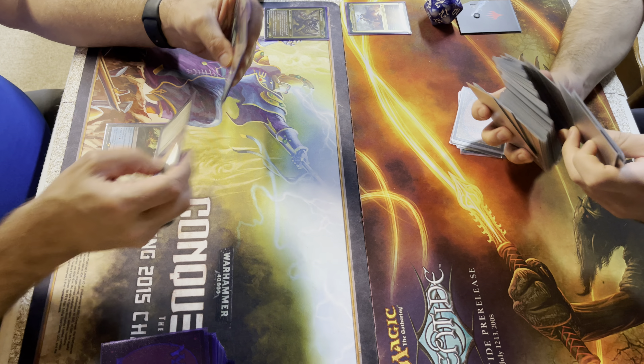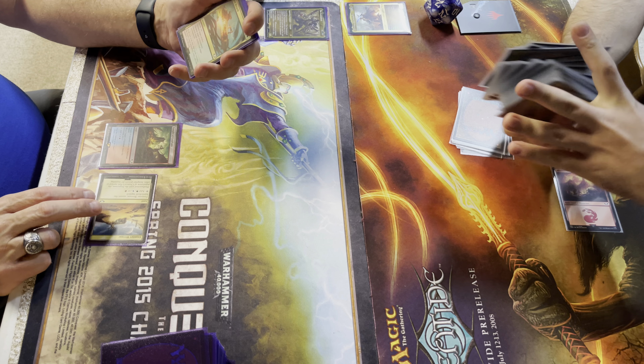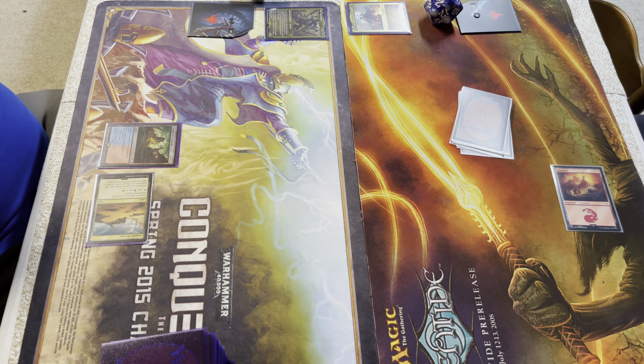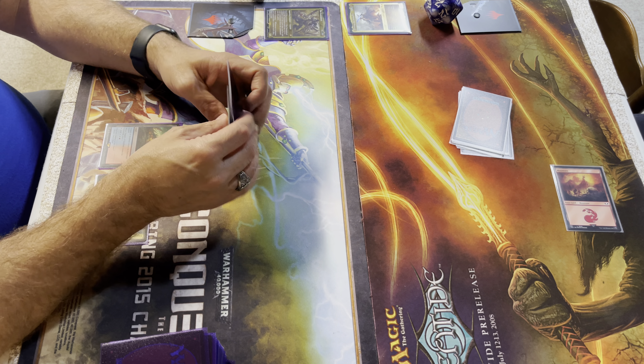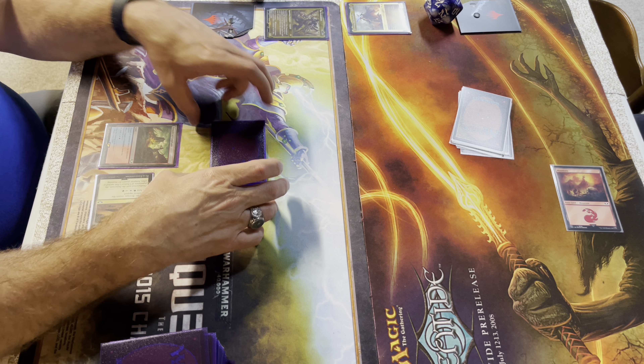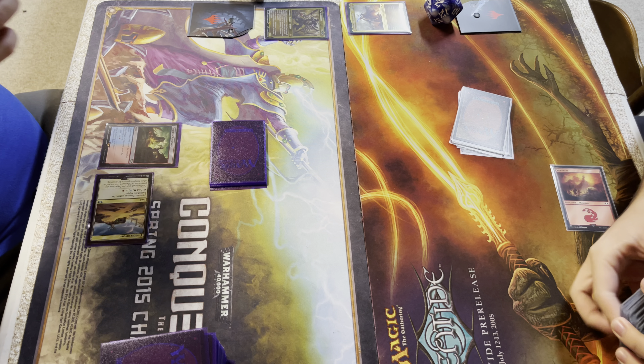I'm going to play out Frontier Bivouac — comes in tapped, but it adds either a green, blue, or red. That's going to end my turn. Once you're done shuffling over there it is up to you. I'll take a drink of my delicious coffee while you go ahead and draw.